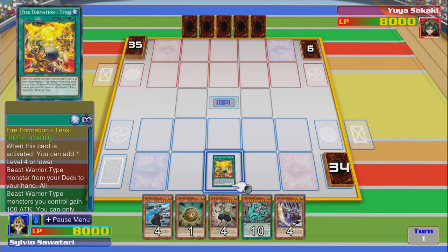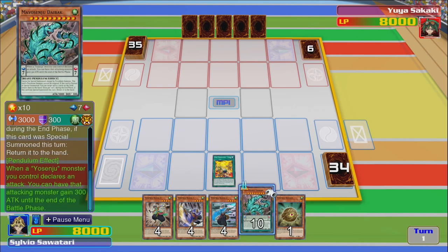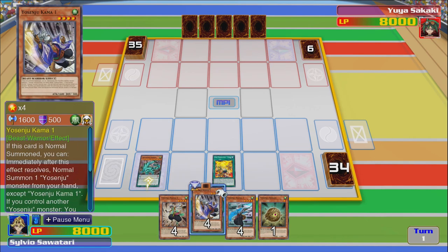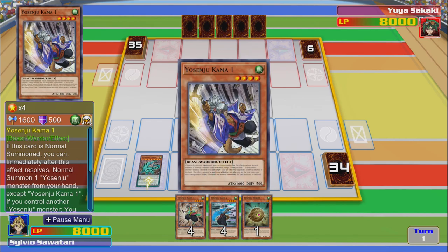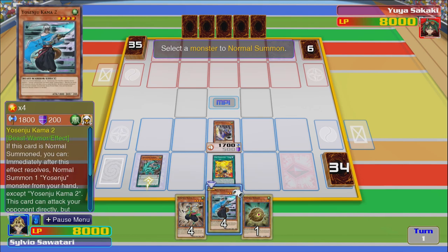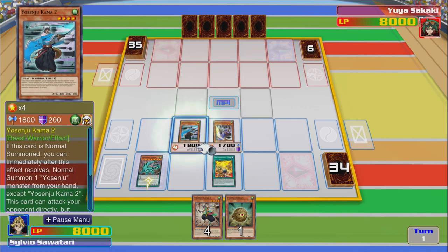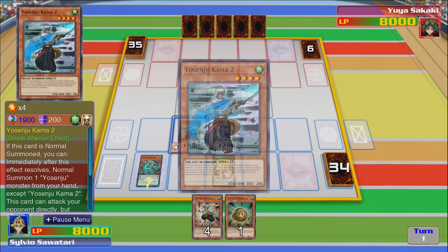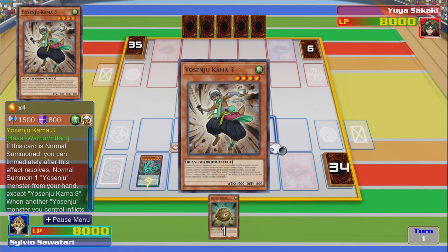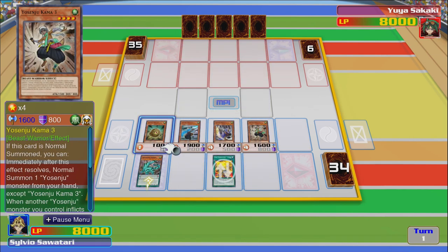Right, so if we get number one — when a Yosenju monster you control declares an attack, you can have that attack once again. Place that in the pendulum zone, so if we summon this dude... We're just spamming the field here, this is great. I don't know what I'm doing but I'm getting a lot of stuff out right now.